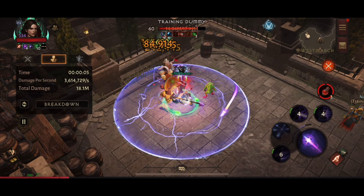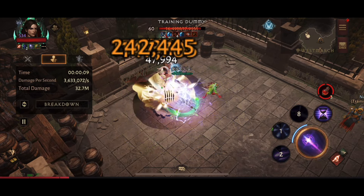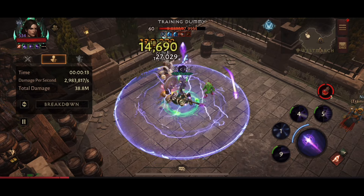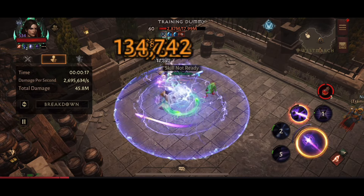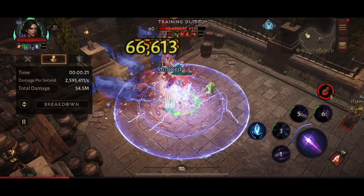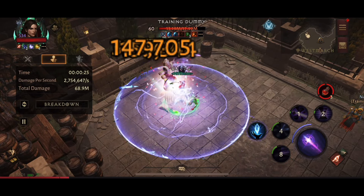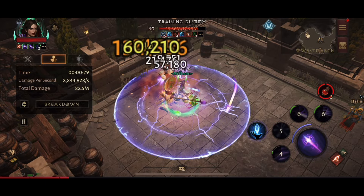Let's now run a 30-second burst for Seeping Bile and see which one comes out on top for damage. I'm running this test with my farming build because that's the exact build I'll be using in the dungeon. It's not my strongest build and I do have to stand close to the dummy to register the damage from Lightning Nova, but it gives us an idea of the damage we'll get in the actual dungeon and in open world.